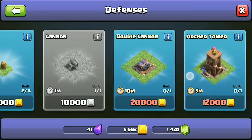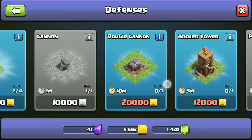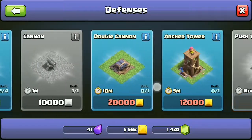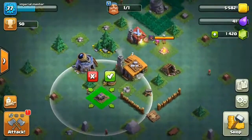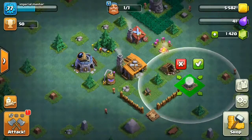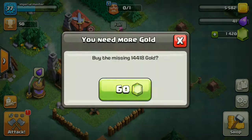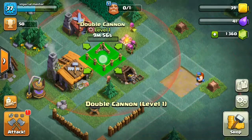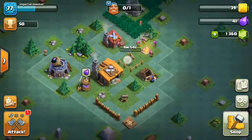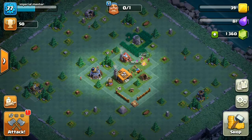Let's check the defenses. What should we try first — the archer tower or the double cannon? I'm going to go with the double cannon, it looks good. Let's place it — let me move this a little bit first. Place this here, place that here, place this next to the tunnel. Done!